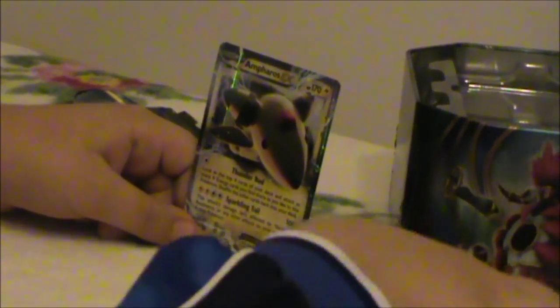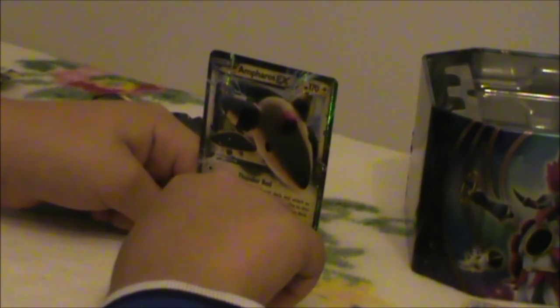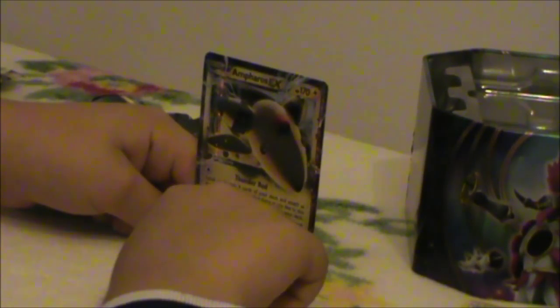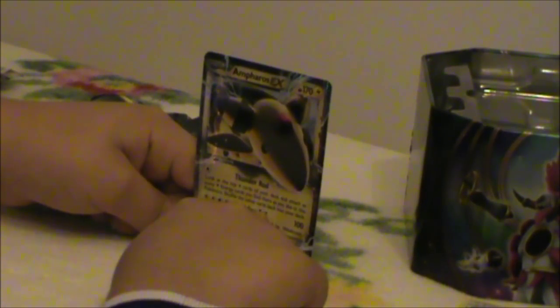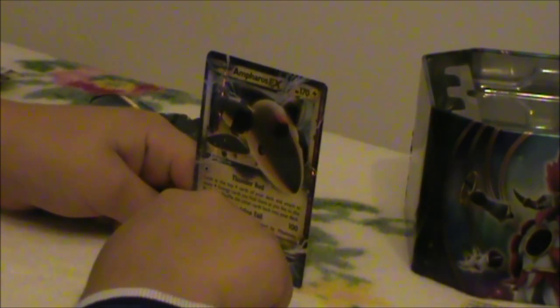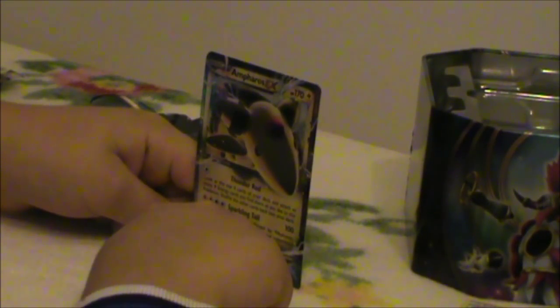I don't know why this tin costs 22 euros — I got two EXes! I'm so happy now — this is so lucky! The EX has 170 HP. It can do Third Road: look at the top 4 cards of your deck and attach as many water energy cards as you like to this Pokémon, then shuffle the other cards back into your deck. Sparkling Tail does 100 damage, and this attack's damage isn't affected by weakness, resistance, or any other effects on your opponent's active Pokémon. He is so special — I'm just so happy.